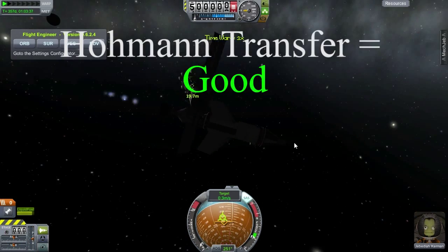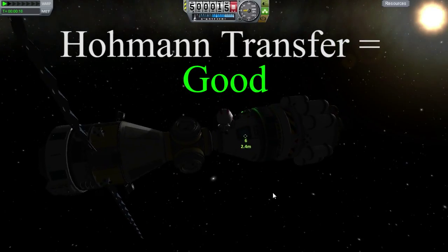In conclusion, the Hohmann Transfer is an efficient way to change altitudes while in orbit.